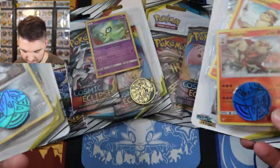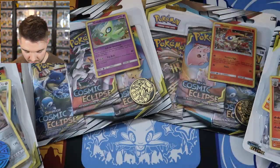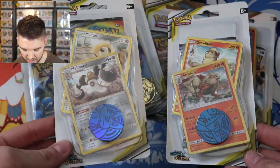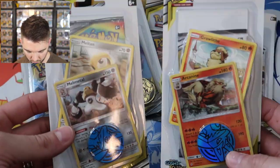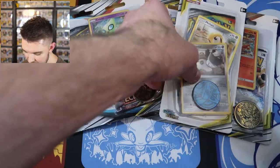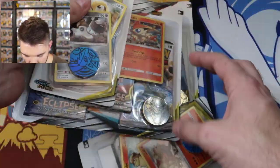We've got two three-packs of Cosmic Eclipse and two one-packs that come with promos. I like to get at least one of each different presentation of the pack. We're going to go in order: Melmetal, then Victini, then Arcanine, then Celebi.